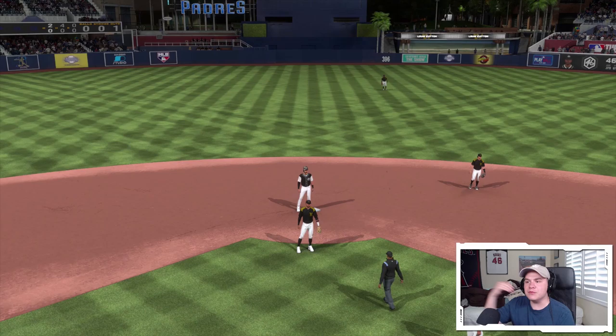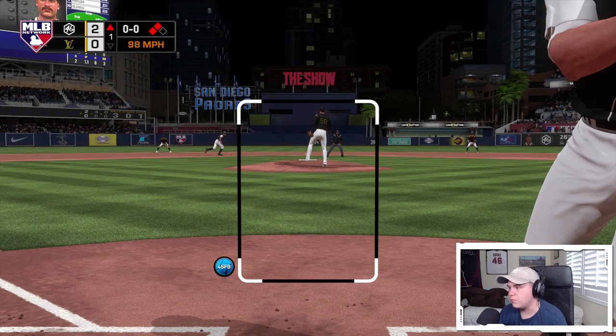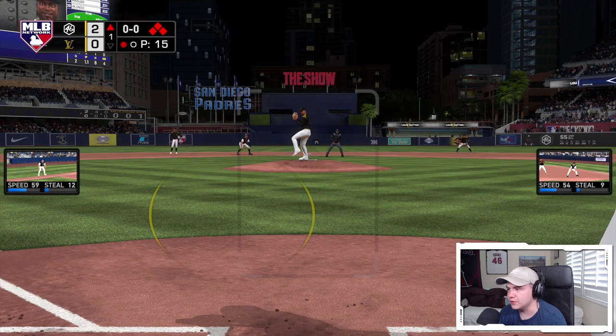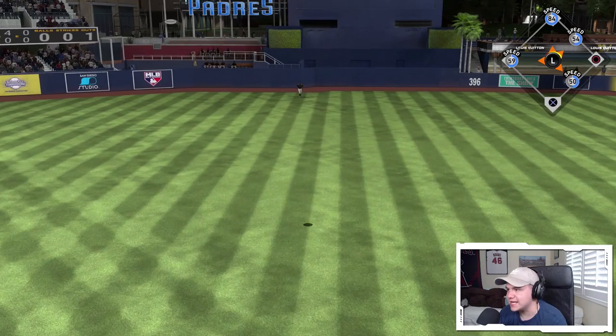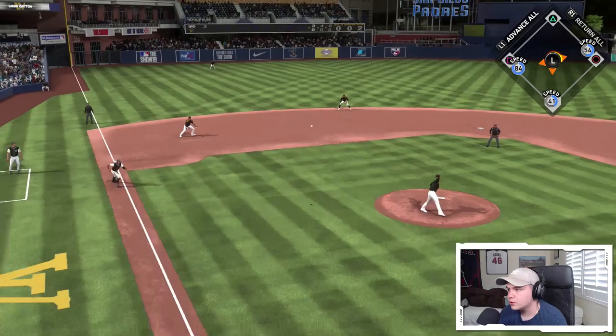We're going to get to second and third — perfect. Ball four, oh my God. We've got Josh Bell with the bases juiced in the first. I missed it — it's going to be a sac fly, but we should be able to get to third out of it as well. Thank God I got in there, that was close. Johnny Bench — oh my God, that was a rocket, but we're out of the inning. We scored three. Look at Joey Gallo behind the dish in the first inning — he's ready.